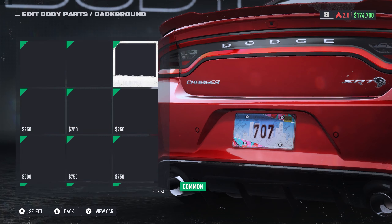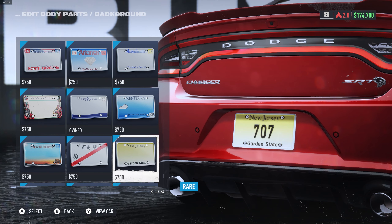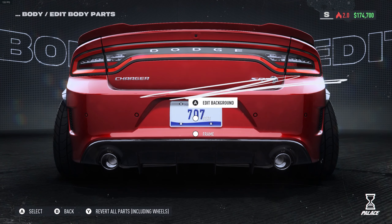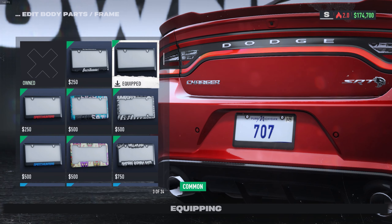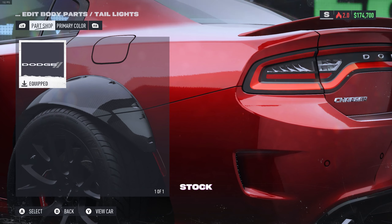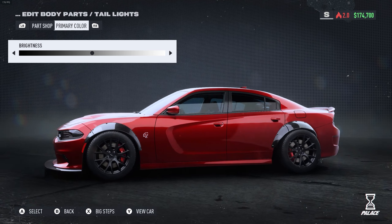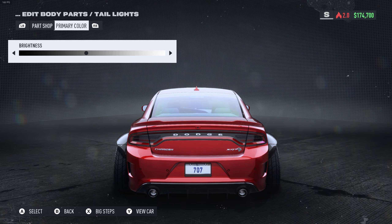For the license plate, you know we've got to go with the Pure Michigan one — come on now! With a clean frame. Alright, so we've got the taillights — it does the white portion of it, which is really cool. I think a light smoke on the center part looks great. It just looks so clean.